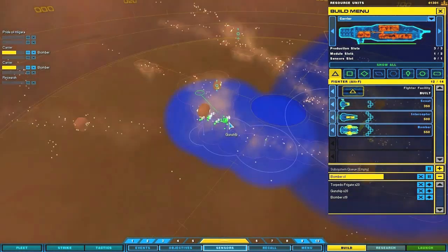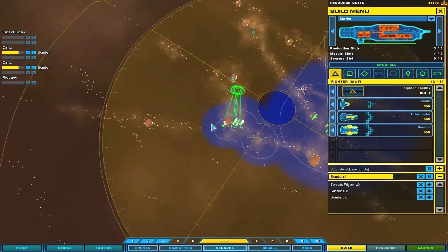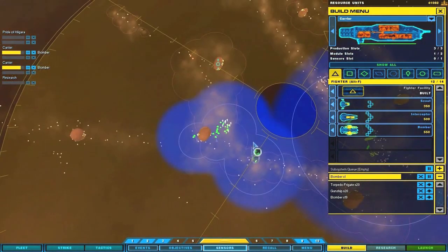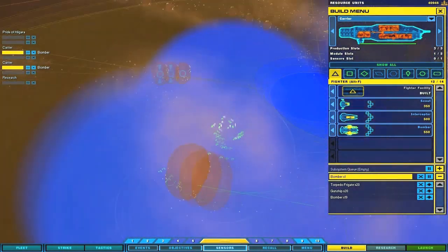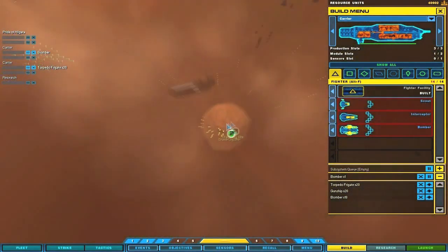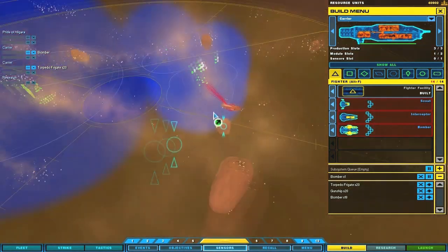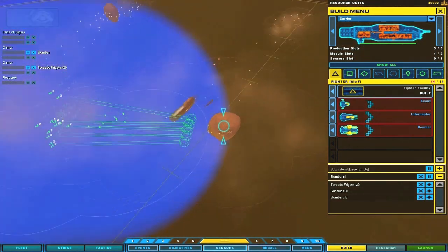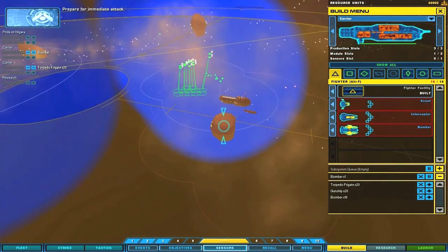But that one's going to start coming down at me. What the hell are these guys doing? Okay, I'm putting them over there. I'm surprised they actually haven't attacked already. I maybe should have brought my torpedo frigates. Multiple enemy units detected on intercept course. Yeah, they're going through my mothership. Don't worry.